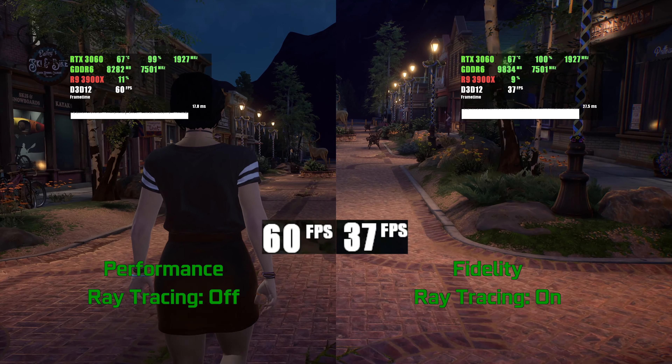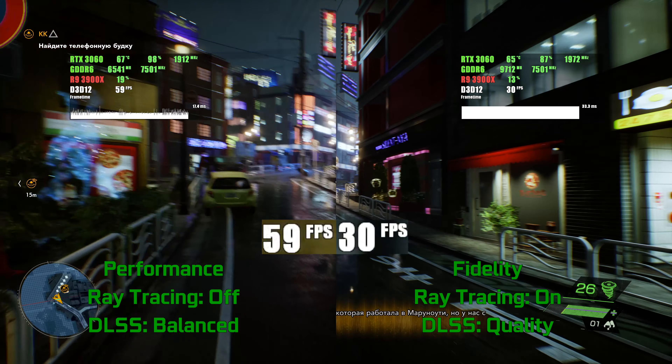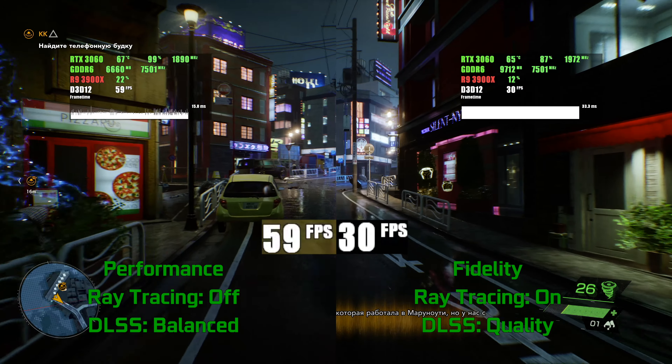Ghostwire Tokyo was tested with a 30fps framerate lock in fidelity mode, because the game without a lock feels super stuttery. It uses DLSS set to quality mode because native 4K ray tracing at 30fps is almost impossible to achieve on the 3060. The 60fps mode without ray tracing requires even DLSS Balanced with settings far from maximum. Technically the 3060 can serve a 4K screen in this game, but remember that the internal resolution with DLSS Balanced is not even Quad HD, and the settings are pretty low.